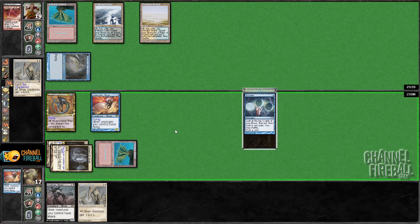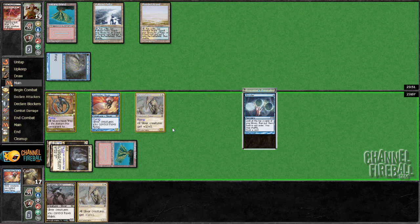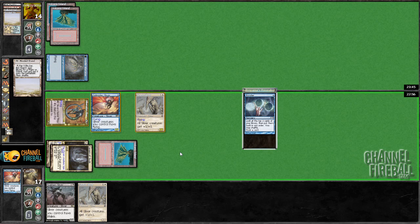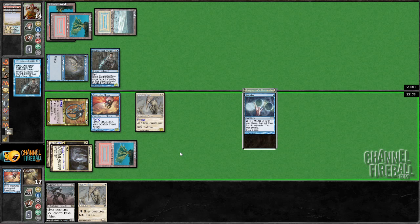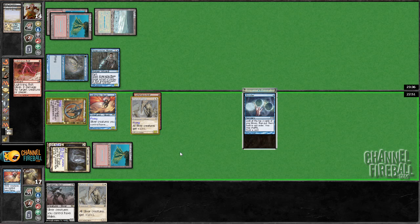So now he's going to have to use a removal spell on the Gill Rider Sliver if he wants to send in his insect. If he doesn't, I'll just trade the Gill Rider Sliver for his insect and be pretty happy with that. Snapcast Lightning Bolt targeting — play the Gill Rider, I would imagine. Sinew Sliver — that's weird.